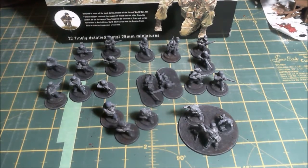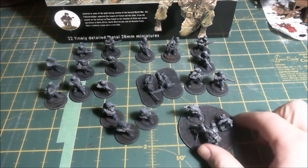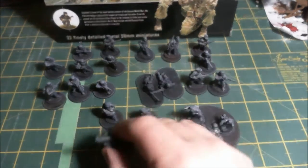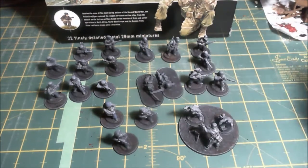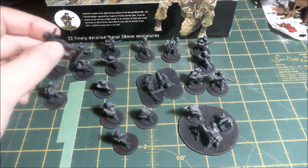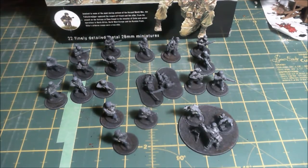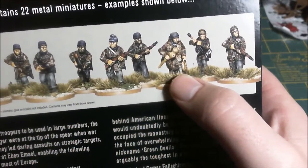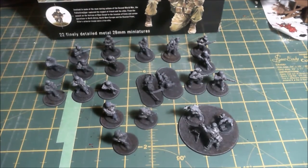You don't get exactly these guys - contents may vary is the caveat they have. The medium mortar guys are fixed, they only have one sculpt for the medic and radio man. I believe they have two officer sculpts, two LMG sets for variation. They have like four or five guys with FG-42s so you could get a slight variation. If you look on the back of the box you can see a different guy with a Panzerfaust. They have several different guys with rifles and several guys with MP40s.